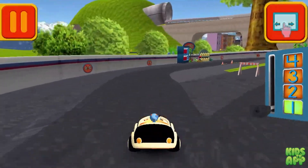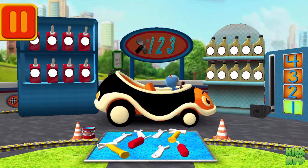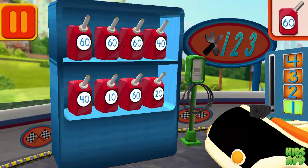Great racing, Umifriend! Time for a pit stop! This is where we take care of our cars so we can get back to the track! We need gas cans with the number 60 — find the cans with the number 60 and drag them to your car!